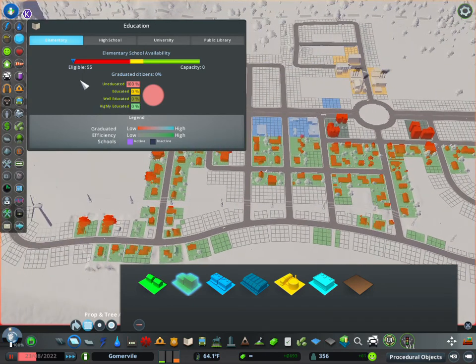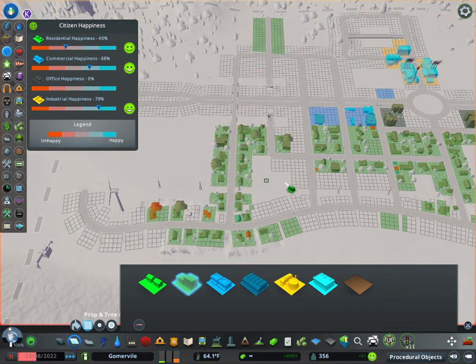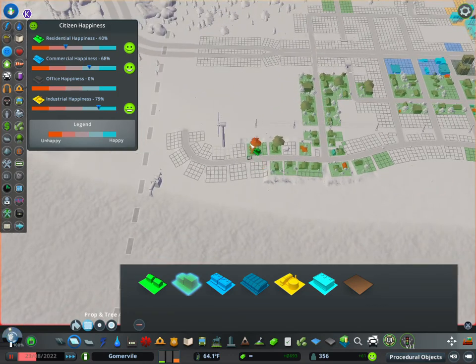Then school - we don't have any schools at all, so everything is red. You can switch between the different schools here, even the public library coverage, but we have none of that right now. Then your happiness level - everything looks good, it's not perfect but it's good. Residential happiness has dropped a little bit, mainly because we haven't laid anything down yet - there's no school, no police, no fire, no parks. So there's still quite a bit of stuff we need to add.